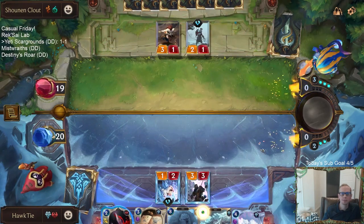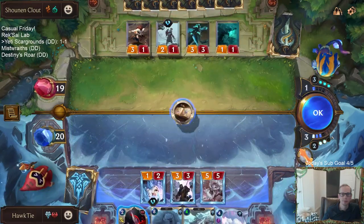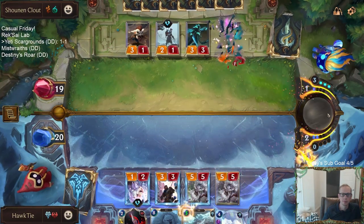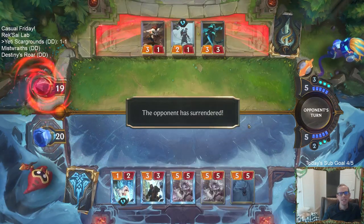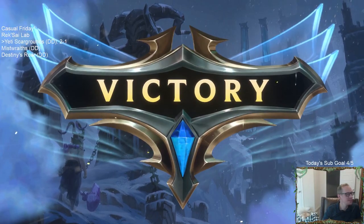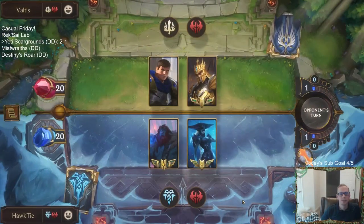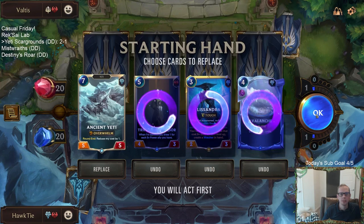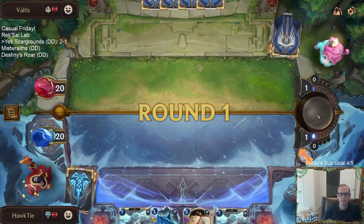Thanks for joining in on the stream. Happy to have you here. Immediate concession from the opponent — getting free Abominable Guardians. That's cool. I just sent those all back because they're not Yetis. I want lots of Yetis, that's right.